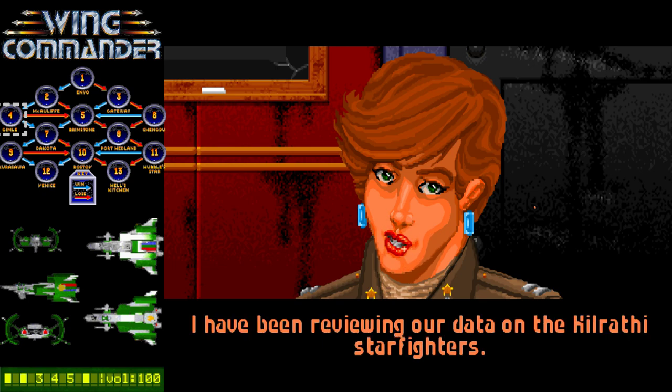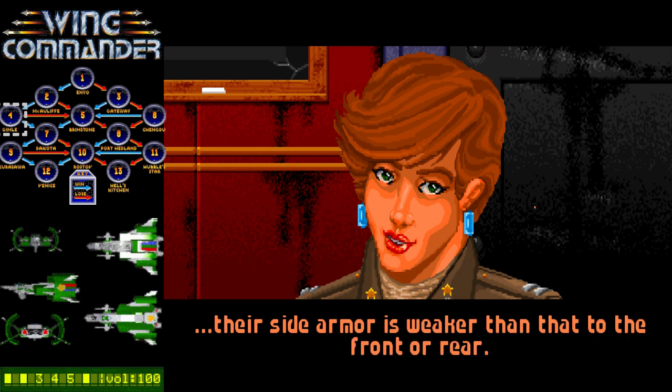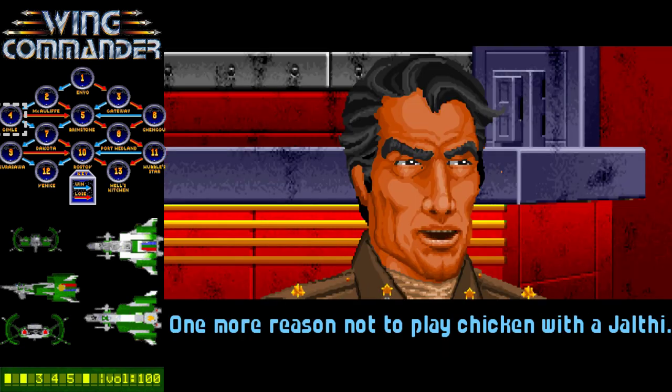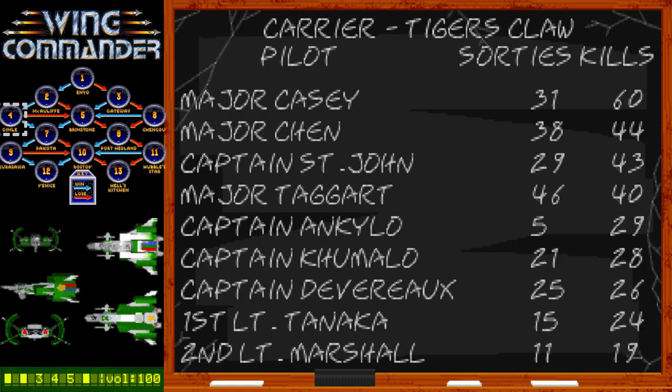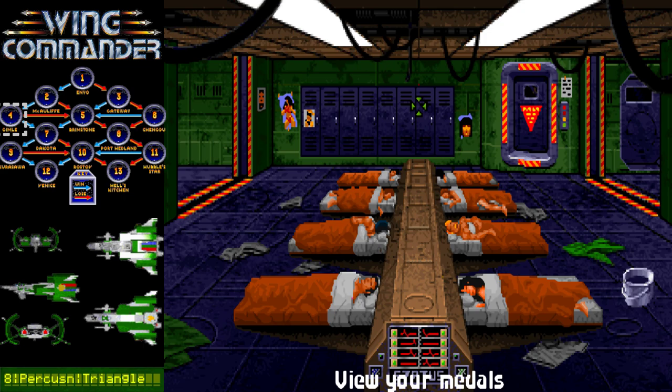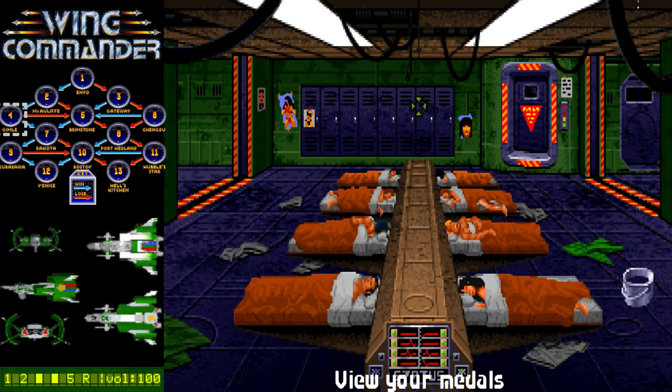I've been reviewing our data on the Kilrathi starfighters. Our information indicates that in all cases, their side armor is weaker than in the front or rear. One more reason not to play chicken with a Jalfi. The best attack line would be from the flanks. We jumped up there big time — we're right in the middle of the pack now, Captain Ankylo, 29 kills. Still playing our good path with two bronze stars, a silver star, and we're already a captain. Let's find out what they want us to do for Gimli.